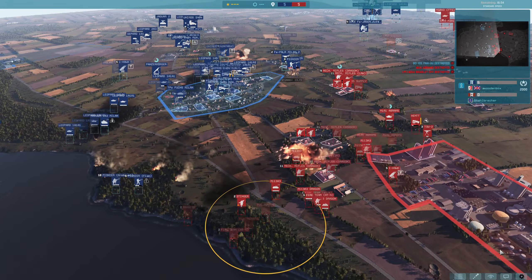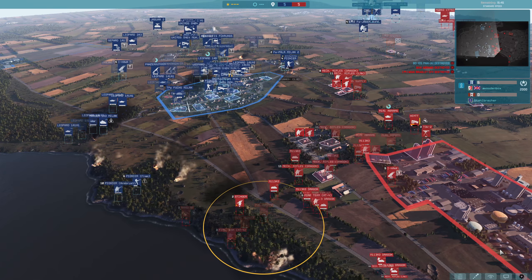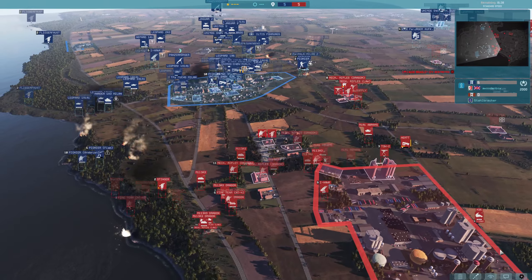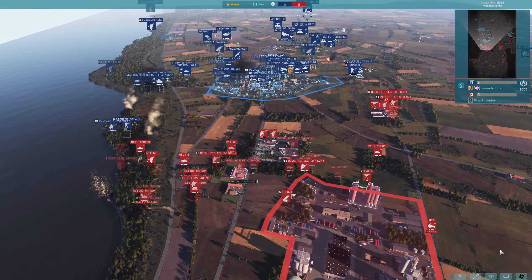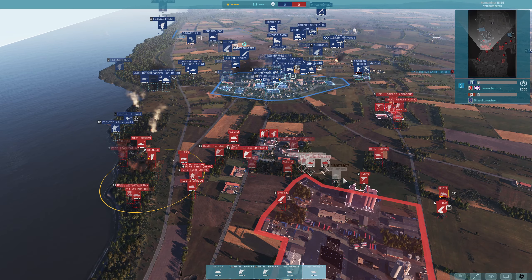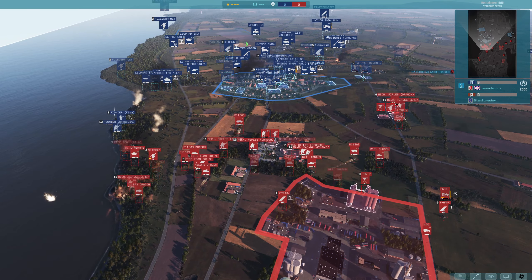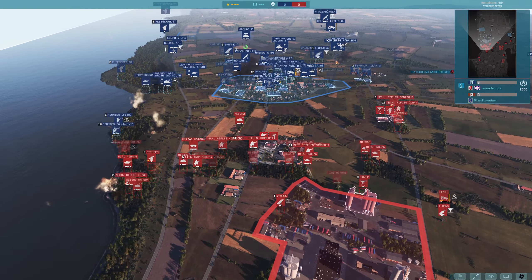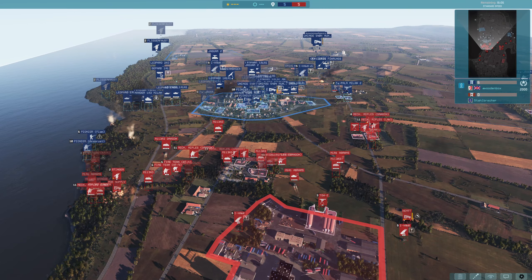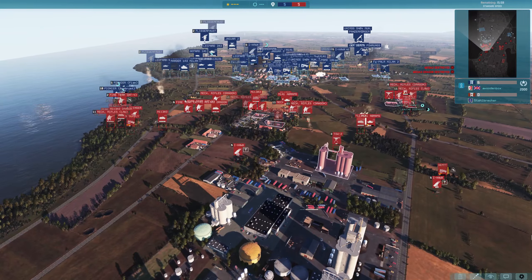Artillery gets a kill on an M1A1 — very nice from Woodenbox. This is exactly what he needs to do: kill those Abrams. If he can kill them, he can push. Those Abrams are literally the thing stopping Woodenbox from pushing this side. Stahl has lost one but still has four more on the field, though the Leo 2A3 and Jaguars pose a threat. It looks like Stahl just did a queue move — a lot of stuff moving down here now. This is very, very risky with just under 16 minutes left.